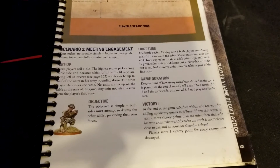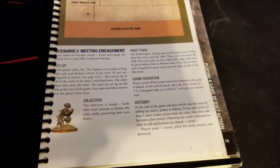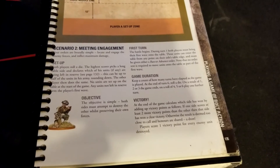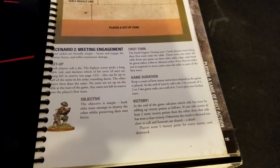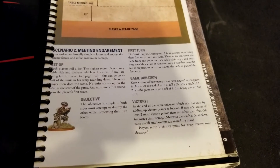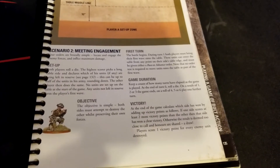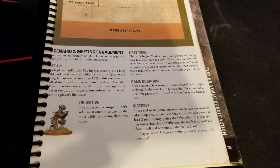You can spice this up with things briefly mentioned in the No Man's Land video — like night fighting for the whole game, or weather conditions from some of the campaign books. There are lots of ways to add variety so it doesn't get boring. Let us know in the comments what your favorite instances of Meeting Engagement have been and what you typically focus on putting in your first wave versus reserves.